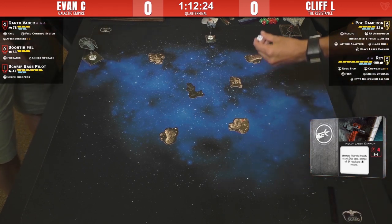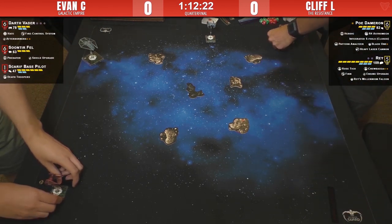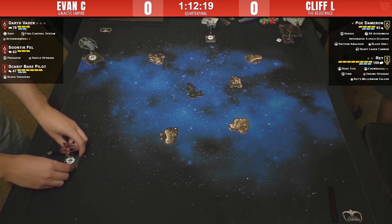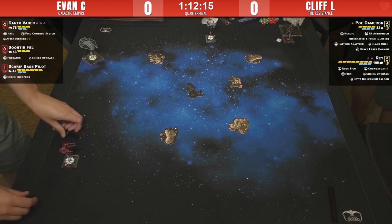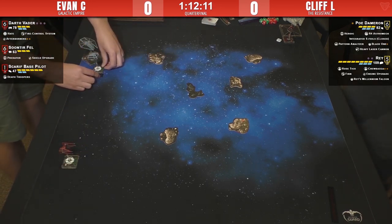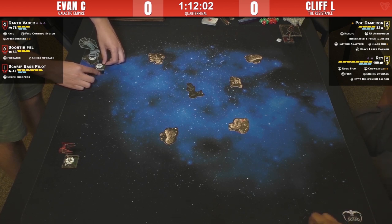I was flying four small-base ships against Cliff earlier and he managed to proc the HLC a few times. He was moving after me running I4s, so that made it easier for him for sure. It's going to be harder here against Soontir and Vader. That Scarif Base Pilot is going to eat a couple of HLC shots almost certainly.